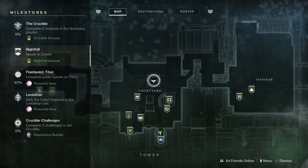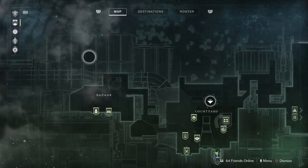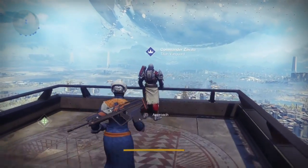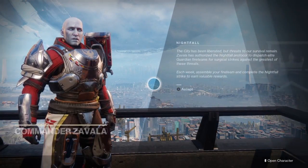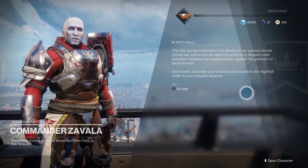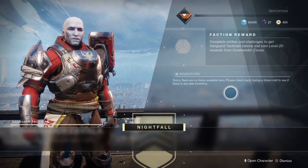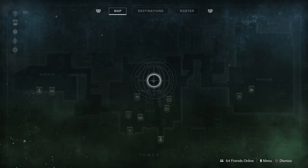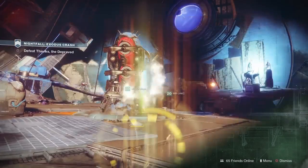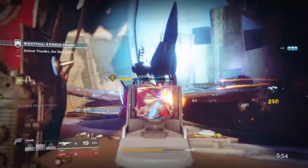Once you do this, go speak to Zavala — either at the Farm or at the Tower depending on whether you've completed the main campaign — and he is going to give you Nightfall access. The Nightfall is very helpful for leveling up, and since it is one of your weekly rituals, it resets every single week so you can earn those luminous engrams regularly.